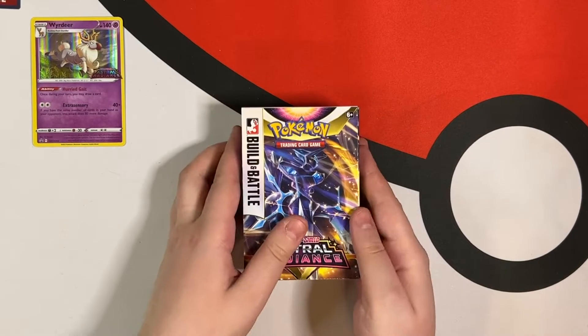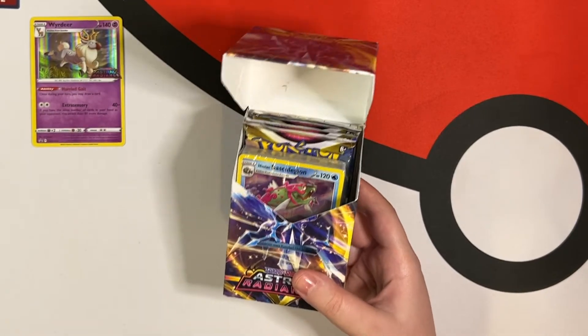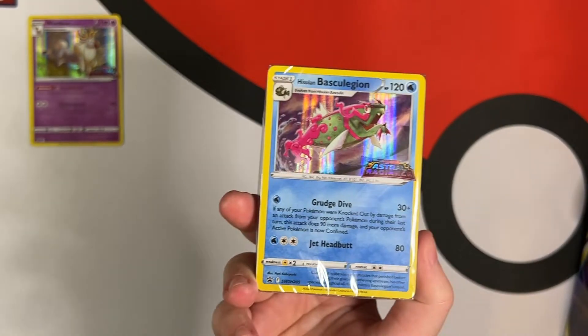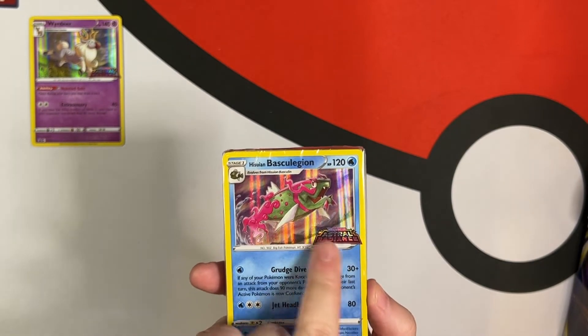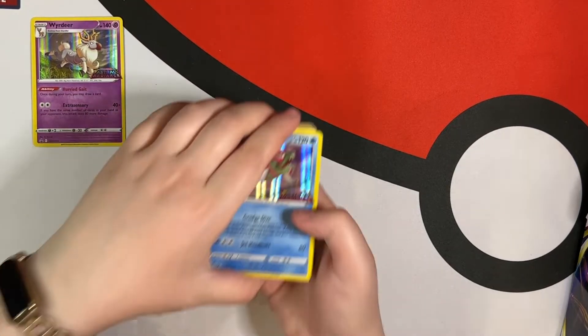Let's open our next one. Usually when I get two, I usually get two different promos, and we are lucky enough to do it again. We're able to get a Hisuian Basculin — I don't actually know how to pronounce it. You notice the promos have the little stamp there, which is always nice. Since this is a different promo, we should have different cards in here. Now, you're not going to find rare cards in these — they're mainly cards to help you build a nice little pre-release deck and give you a glimpse of what you may see in the new set.